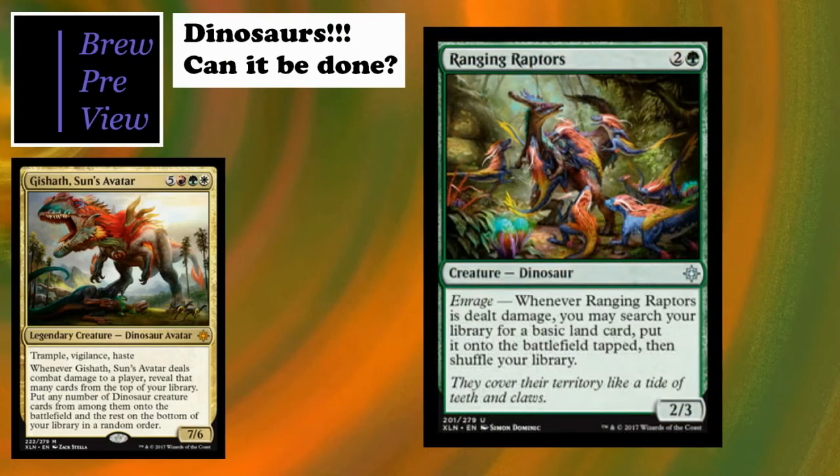Ranging Raptors is really, really good. I wish there were more ways to trigger enrage, but this guy finds you a land every time he takes any damage - great for jump-blocking early. Your opponents probably won't swing at you once you play this anyway, but with the Staff of Nin or pyrohemia, this card is ridiculous - you get a land basically every turn cycle, or two lands a turn if you want. A really good way to ramp fast and get your bigger dinosaurs out quicker.